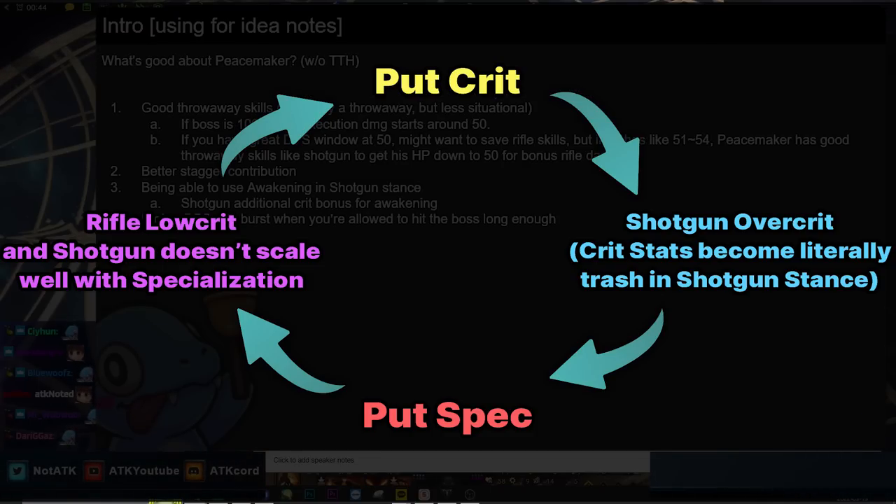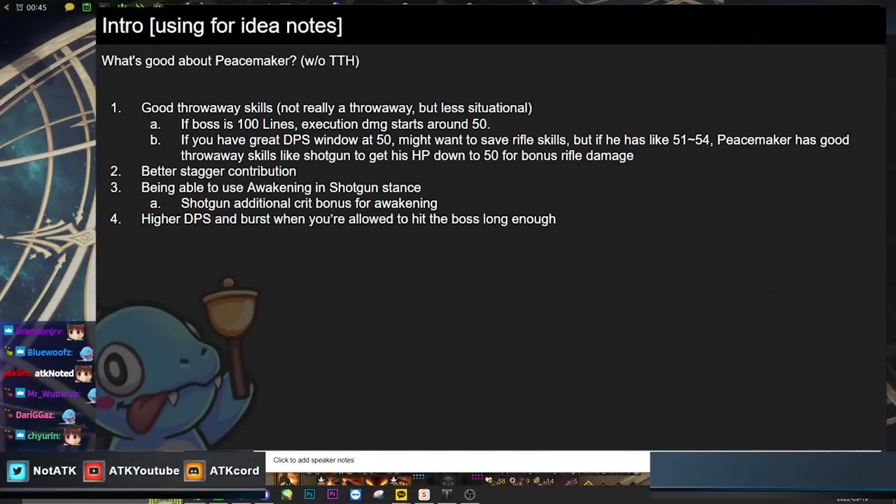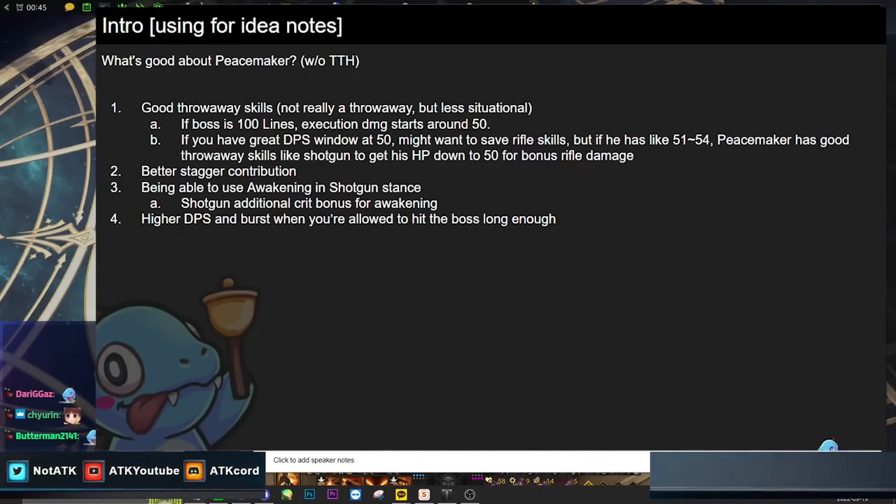Combat stats are so hard to balance for Peacemaker. Unlike, say, a Shadowhunter where you just focus spec to improve your build, for Peacemaker if you increase crit, your shotgun overcrits while your rifle crits decently — but if you take down shotgun crit rate, your rifle drops too, so you see a lot of white numbers. And if you increase spec, it doesn't really impact the shotgun. After the patch it got a lot better, which we'll cover in the build section.